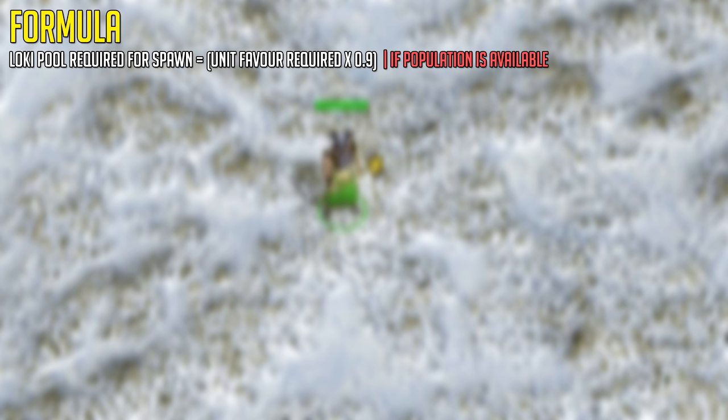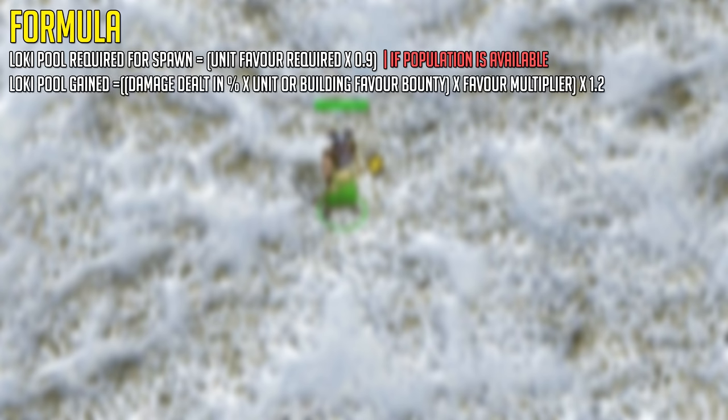Please keep in mind that the unit favor for myth units when using Loki is 10% less, which is why the Loki pool required to spawn a certain myth unit is the unit favor required times 0.9 if population is available. The formula for how Loki pool is gained is actually surprisingly simple: it's the damage dealt as a percent of the unit or building favor bounty, times the favor multiplier of 2 for Hersers, times the 1.2 Loki pool gain rate of the Herser.